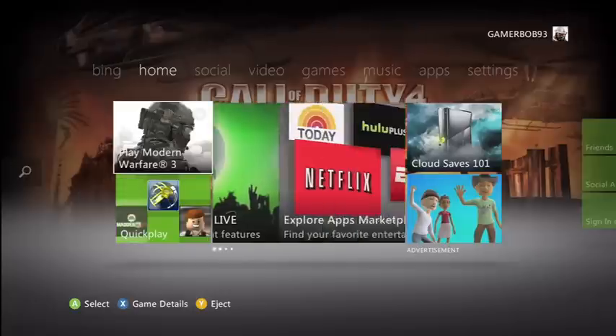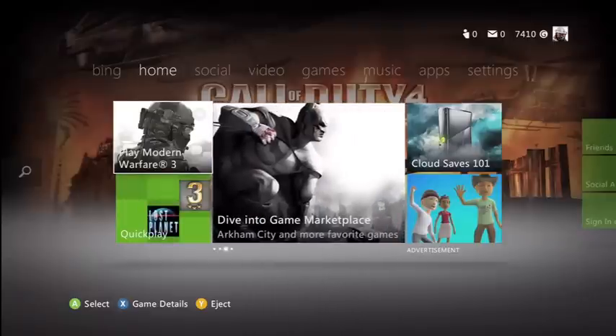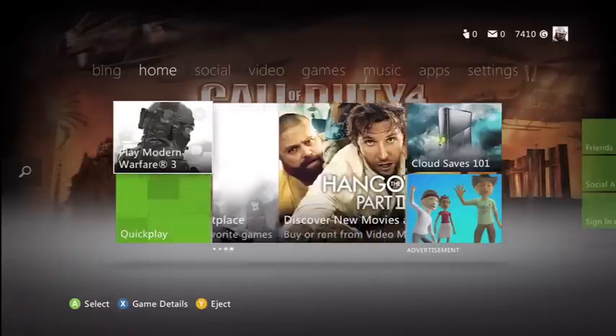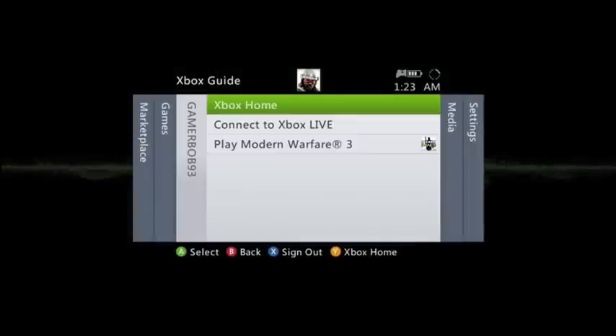First of all, when you log in, this is the main screen. On the left here you see Modern Warfare 3 — click on that to play it. As this game runs up, the Xbox Guide button and everything here is still the same.